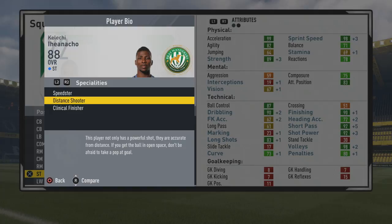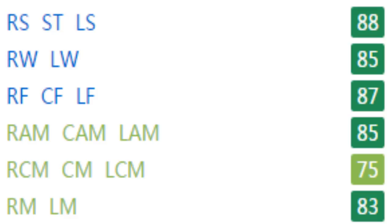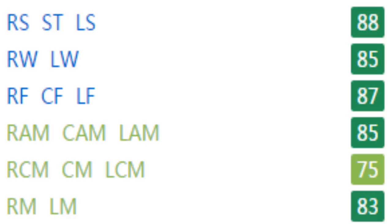Just a very well-rounded, complete striker — a speedster, distance shooter, and clinical finisher are his specialties. 88 as a striker, 85 as a winger, 85 as a CAM, 87 as a center forward, 83 as a right/left mid — so he could definitely be a nice winger on occasion and would be very effective there. He's a complete forward: he has strength, pace, is fairly agile, with high dribbling, high finishing, high short passing, and very high shot power, volleys, and penalties. A wonderful shot on him in general, along with a ridiculous mix of physical and technical stats.